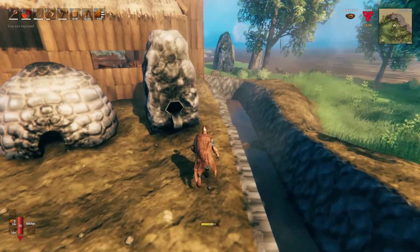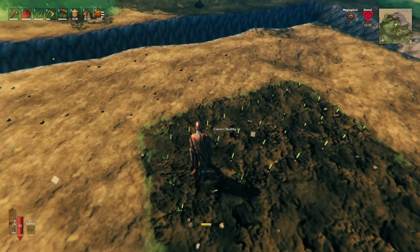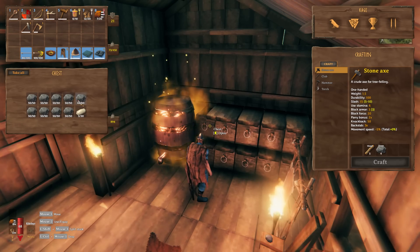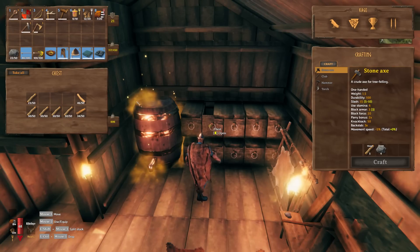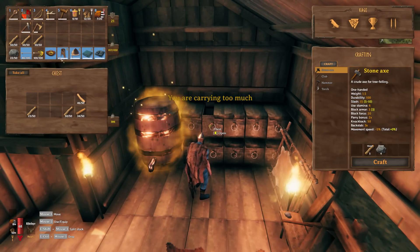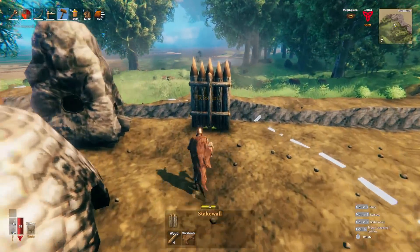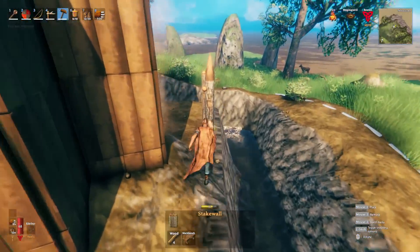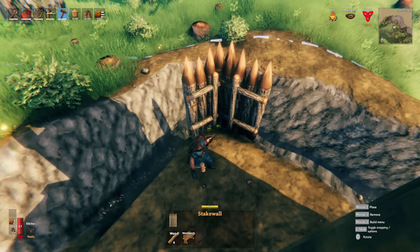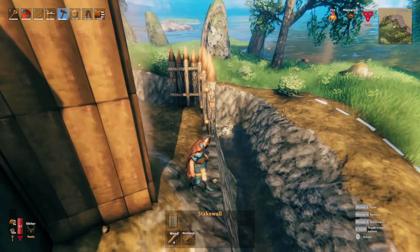The next thing I'd like to do is make a wall around the base — then it'll look awesome. I'd also like to pick some carrots before the end of this video. We're going to need some stone for this, and we need to carry as much wood as possible. Let's come out here and build up this wall — it'll make the place look a lot cooler.